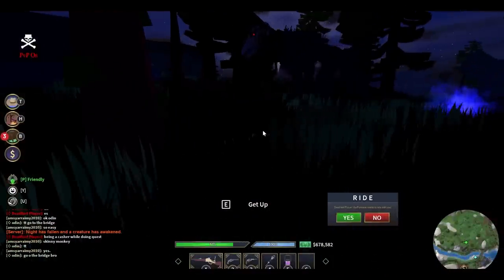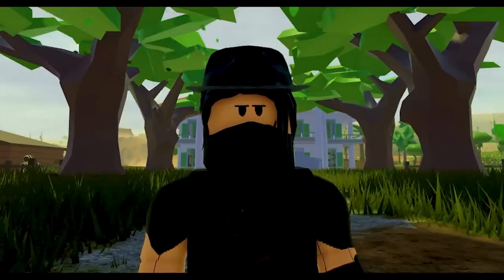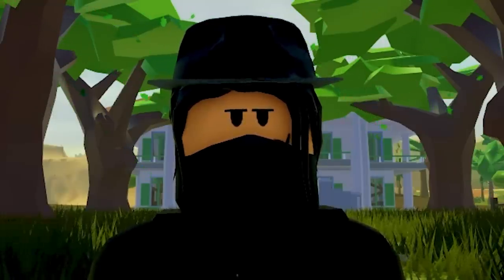Now it is time to hunt down the legendary demon of the realms, the skinwalker. The skinwalker has the ability to pull you towards it and deals 20 damage per hit. It also has the capability to hit you when you are ragdolled.